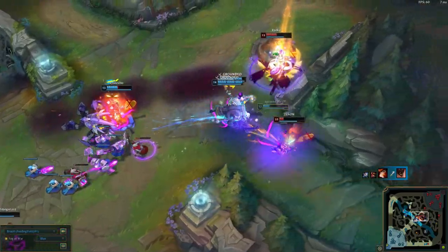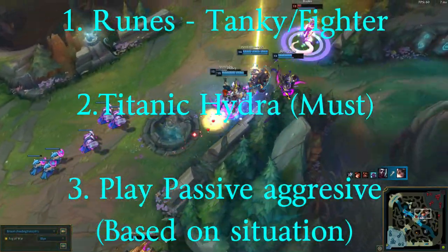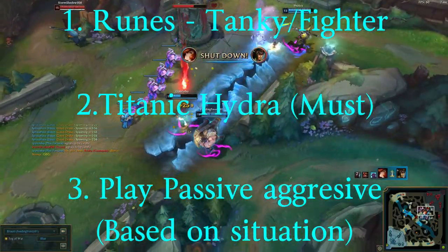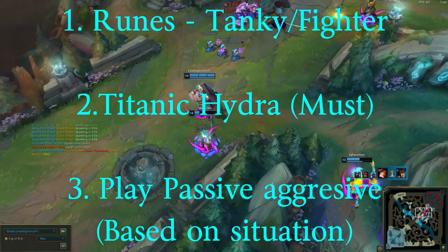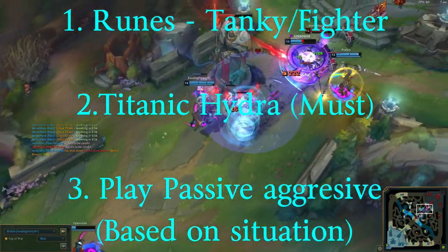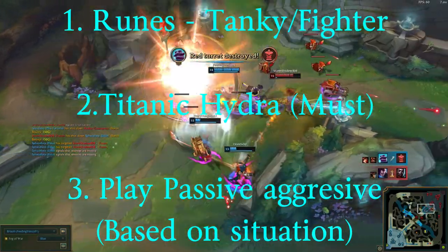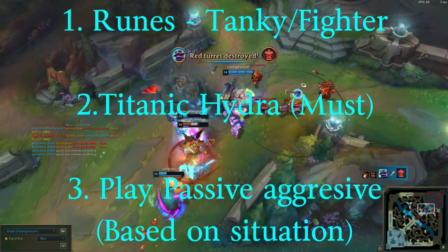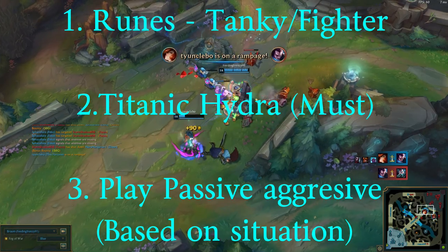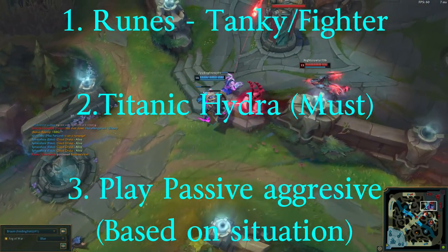To summarize: one — runes, tanky fighter; the runes I showed you are what I use but you can adjust them. Two — items: Titanic Hydra is the key item Braum really needs. Three — play passive-aggressive: if they come after you, go after them, or hit them until they're stunned then run away. Definitely take advantage of your E too — I'm pretty sure it lessens some of their blows.